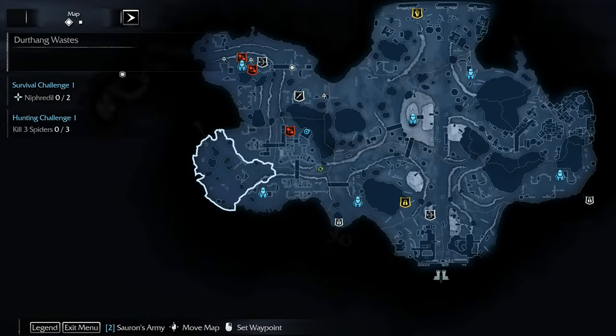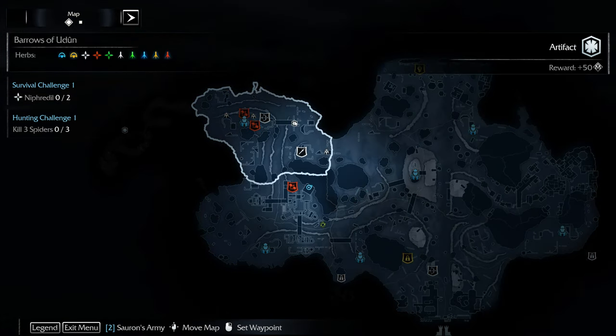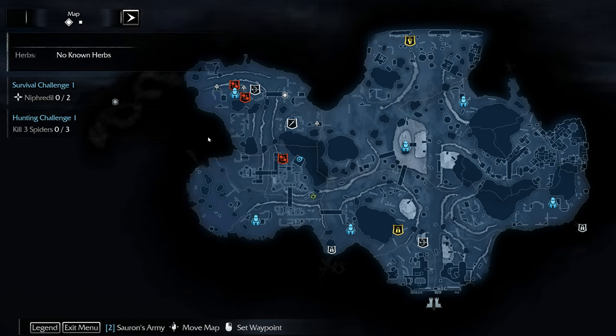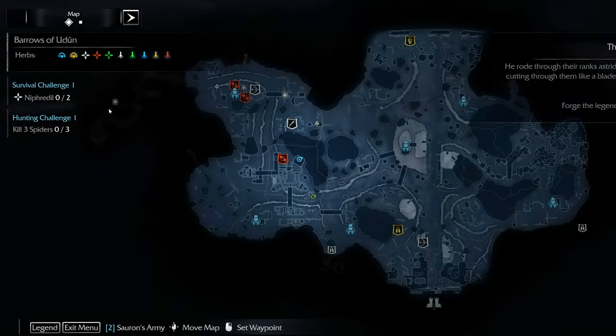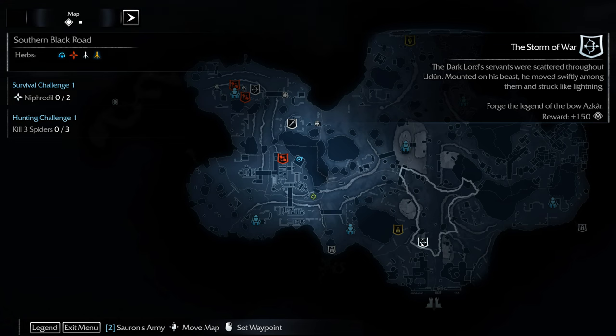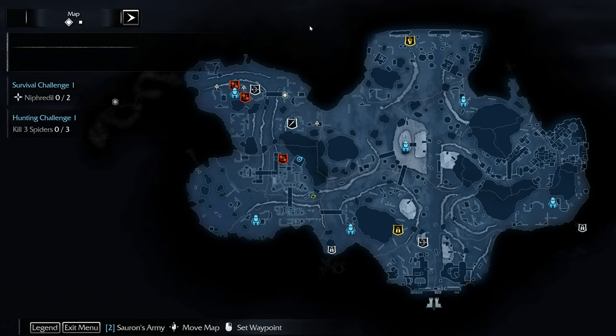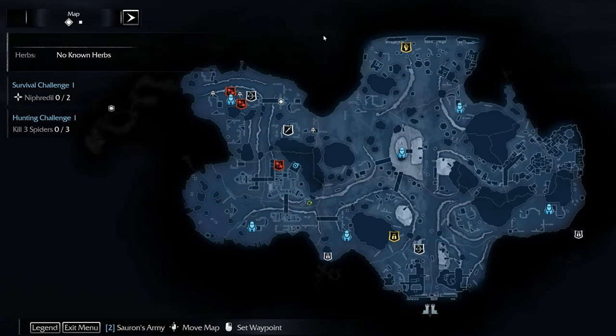We just need to do that power struggle over there, and then we have this area to do, and then the main mission and this artifact over here. In the next video — the one-hour special — I'll be able to clear all of this, get this artifact, do this side quest, and then move on to the main mission. Please remember to subscribe to the channel, hit the notification bell, like this video, share it with your friends, and leave a comment down below on any tips, tricks, or questions. I hope you enjoyed the rest of your day — I'll see you in the next one, bye!